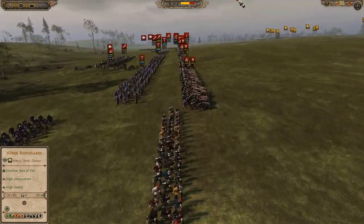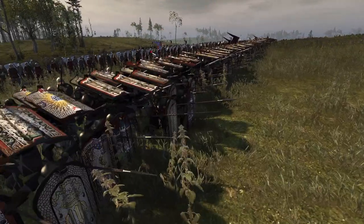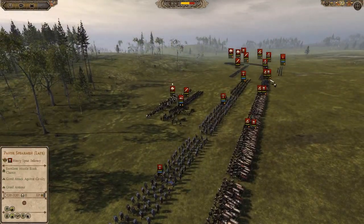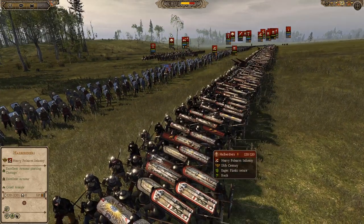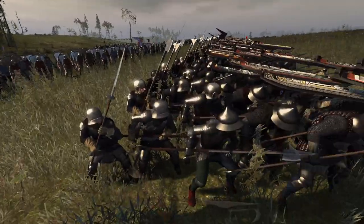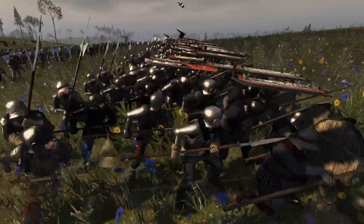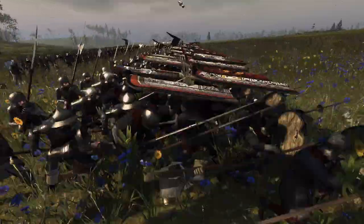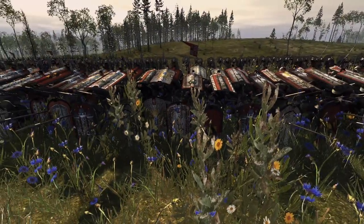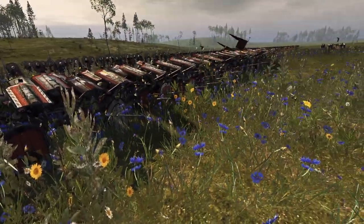Look at this — disgusting formation. I mean, it looks amazing to be fair. They have four units of Pavis spearmen and then those halberdiers behind. Look at this line — that is insane. That is just full of spears and halberds. There is no way any infantry is getting through that without first battering it down a little bit. That may be where the bombard comes in.